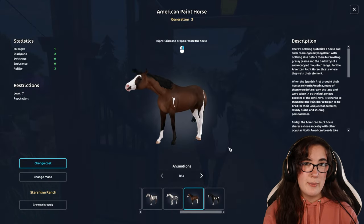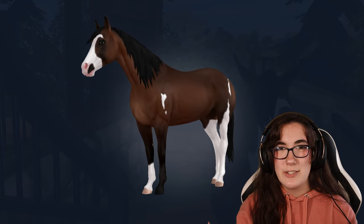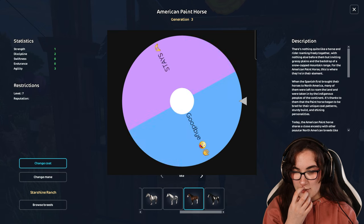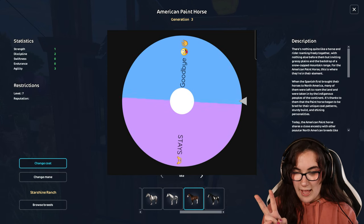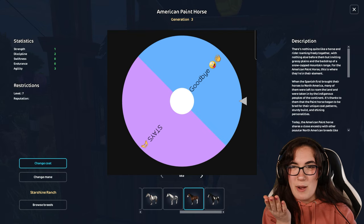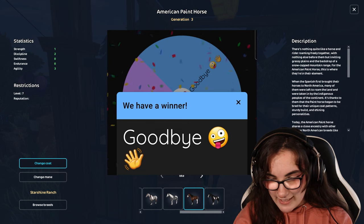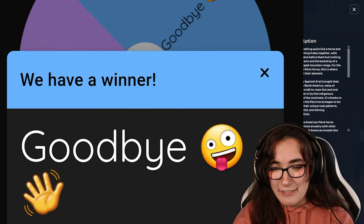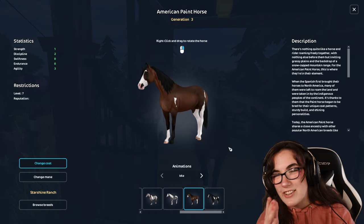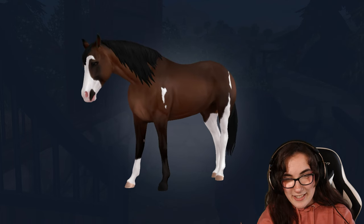The first horse on my wishlist is this bay paint horse — I'm literally so bad at coat names. We have two options on the wheel: 'stays' with a little heart, and 'goodbye' with a silly face. And we just got... goodbye! I'm actually so sad right now because obviously this horse is on my wishlist.